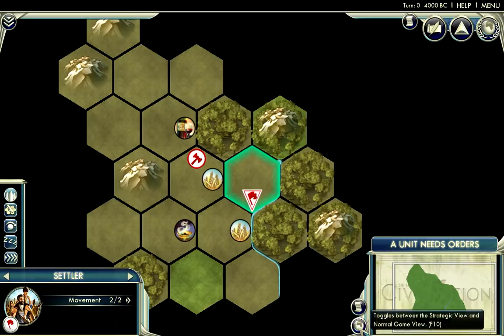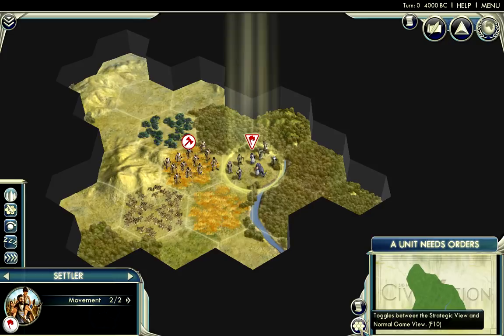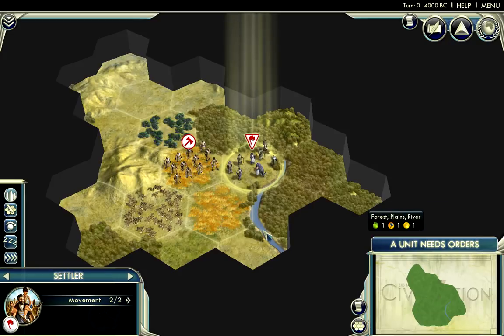The other button here is the strategic view. This is a view that's very, very simple — very bare bones. You could play the game in this view, but it's not very pretty. I prefer to play in the normal view.